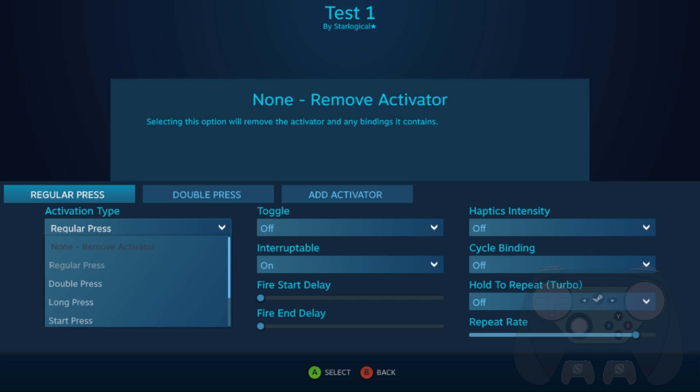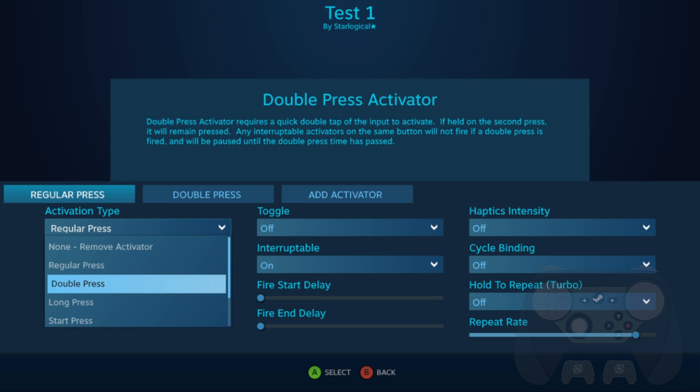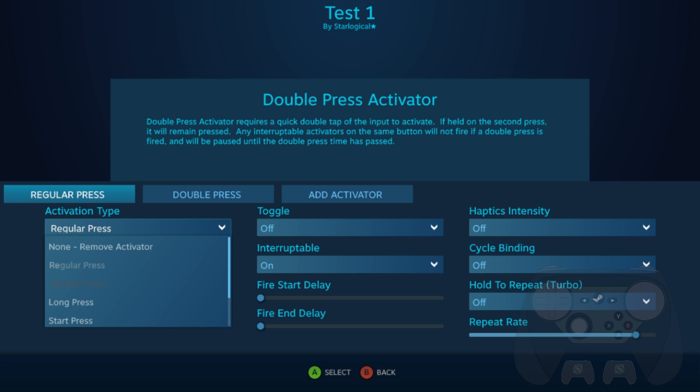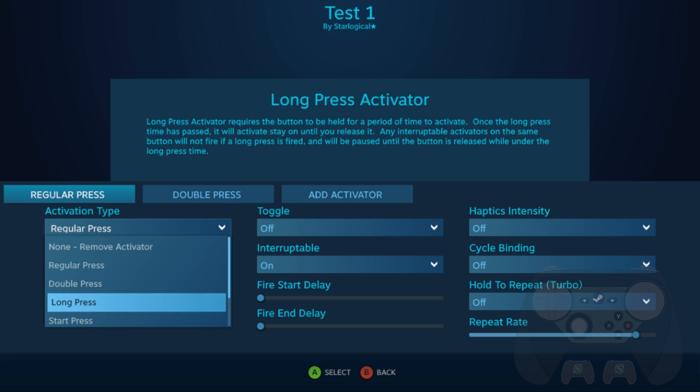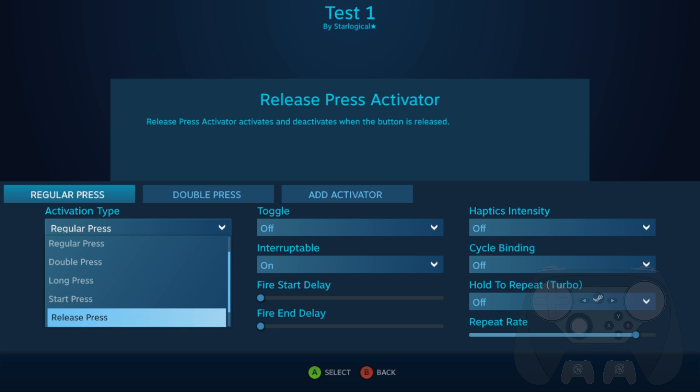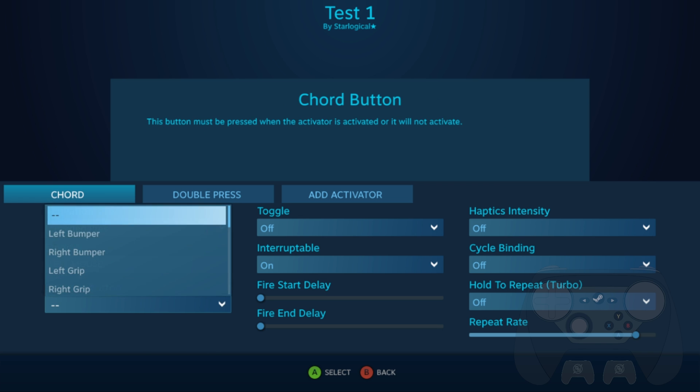There are multiple different options for your Activators, and you can select multiple Activators on a single button. There's a Regular Press, which is the default. Double Press Activators only activate when you press the button twice in a row. Long Press activates when you've held the button down for a period of time. Start Press activates when the button is pressed — it doesn't register holds or anything like that afterwards. Release Press activates when you release a button. Corded Press activates only when you're holding a prerequisite button first.